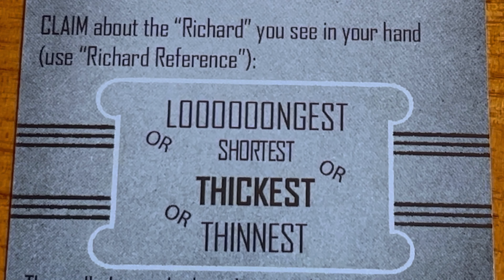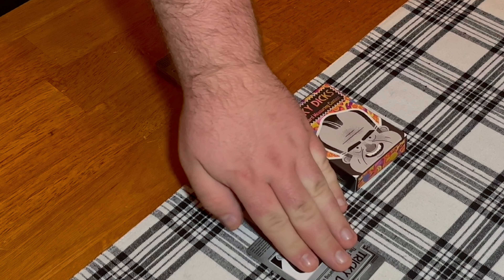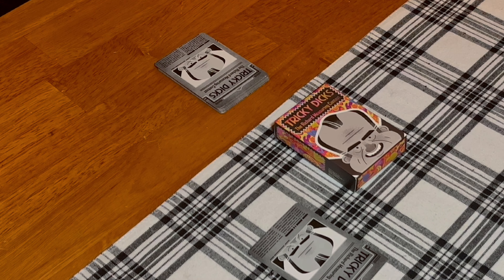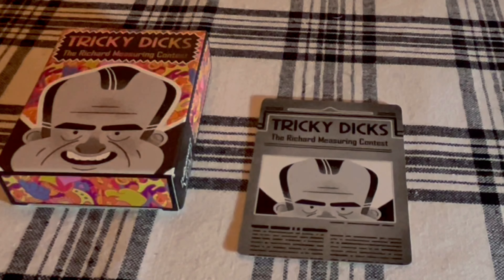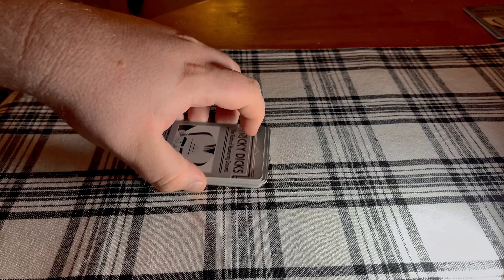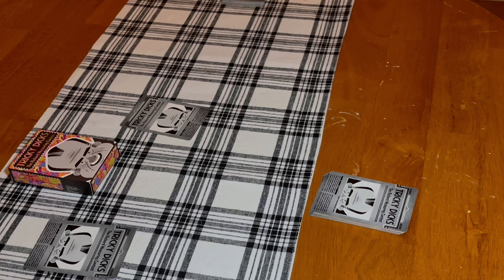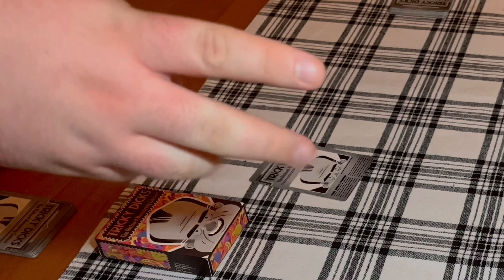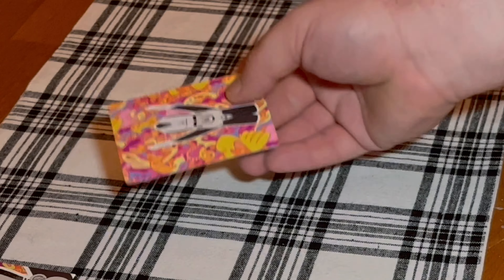Throughout the course of the game, players will be switching the role of head dick after every single round. In a round, the head dick will draw the card that's on the top of their deck. Following the head dick's draw, the other players will draw their top card. The head dick will then proclaim that they possess one of the four following types of Richards: the largest Richard, the thickest Richard, the smallest Richard, or the thinnest Richard. Once proclaimed, the head dick will place their card face down in the center of the table. The remaining players will have two decisions to make: they can either pass or challenge the head dick.